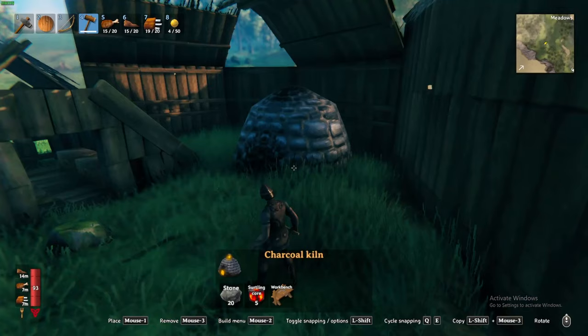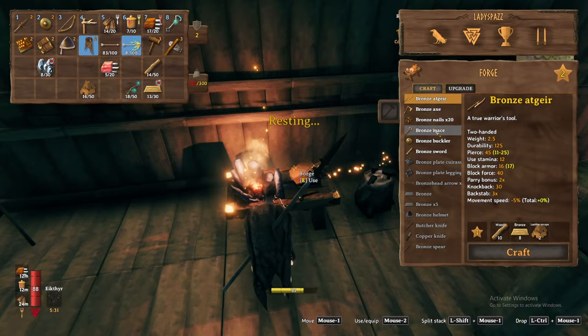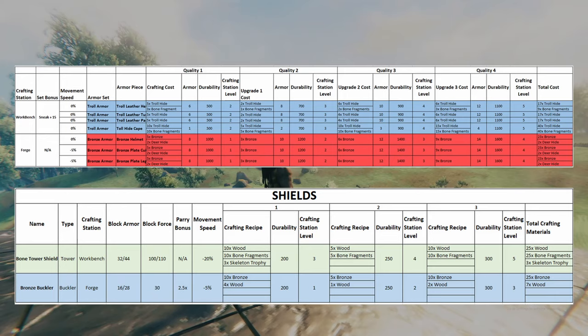With the kiln you can convert wood to charcoal, and use that charcoal to smelt copper and tin at the smelter. From there, you may combine the copper and tin into bronze, granting you recipes for the full bronze armor set plus a suite of lethal weapons. I will leave a full breakdown of all bronze armor and weapons on screen — feel free to pause the video here.